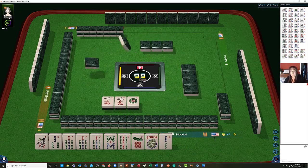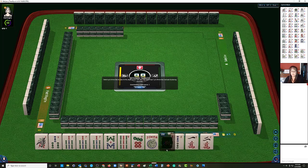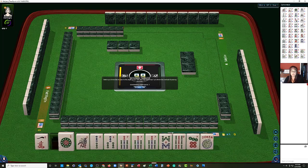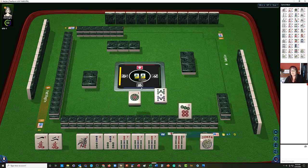We got a 1 dot, 1 crack, 2 crack. Look at these 1s and 2s! We're going to have to think this through. A lot of 1, 2, 3. And we let 1, 2 go. We have 1, 2, 1, 1, 2, 3. Let's let the 1 dot go, and then let's let the 8 bam and the 7 dot go.